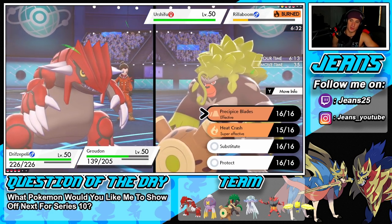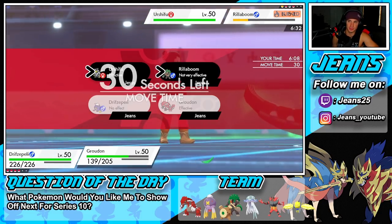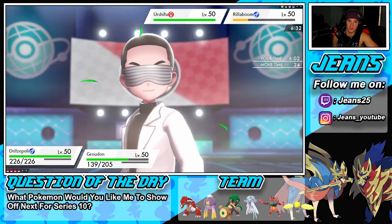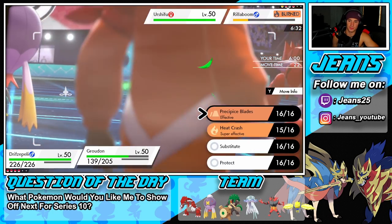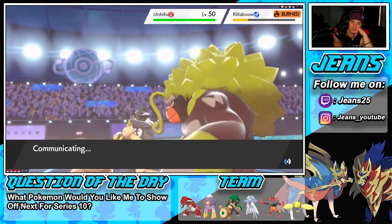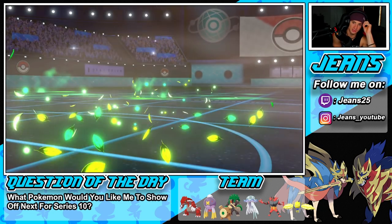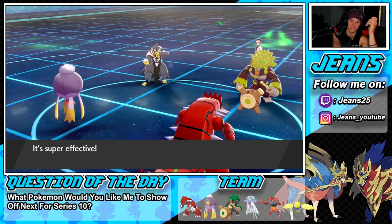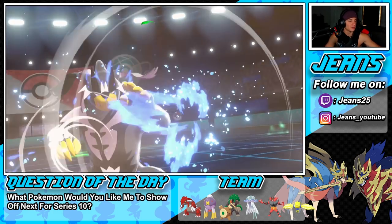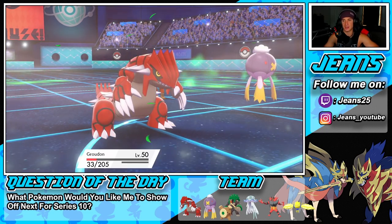Groudon is outsped so let's go for Precipice Blades on both Urshifu and the other slot. Urshifu could have a Sash so let's see how this plays out. He's probably going to Glide again and maybe double into my Groudon. Urshifu goes for Surging Strikes — we're in Drought so he targets Drifblim. Groudon takes a hit but we can still take out targets.